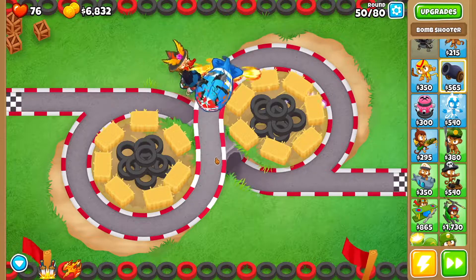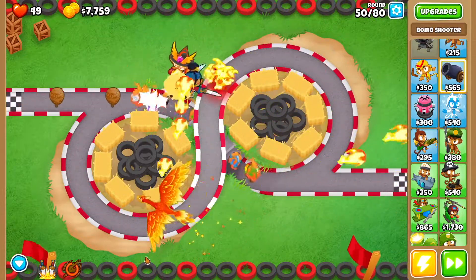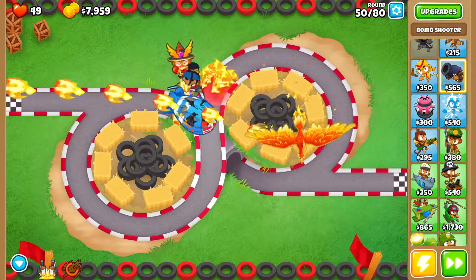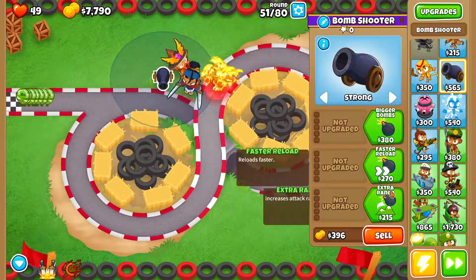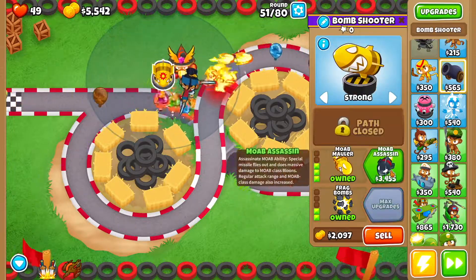Round 50, if you want you can use the Summon Phoenix ability just to help clear it, but you don't have to — you should be fine. Then we're going to drop a bomb shooter right here. We're going to set it to Strong and go Extra Range, Frag Bombs, Faster Reload, Missile Launcher, MOAB Mauler.